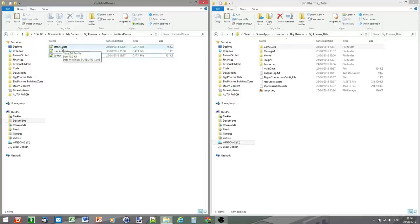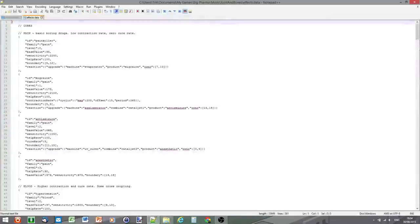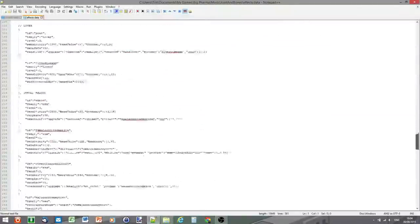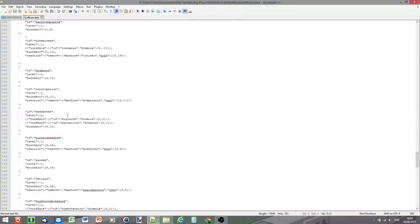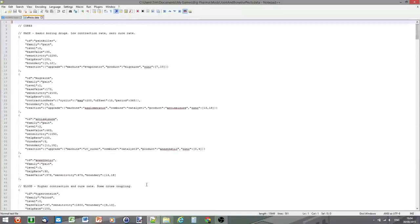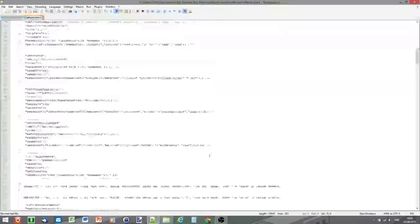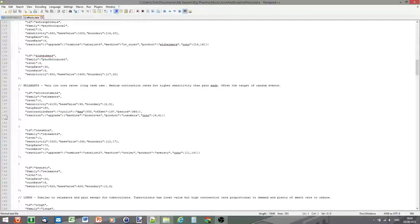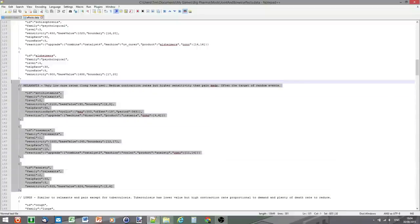We're going to start with effects.data to create the new cure family. Open it up in your text editor and have a look around — you'll see all the cures from the game, as well as the side effects. We've got nausea, pins and needles, headaches, and so on. We're going to delete nearly all of these and just keep one set. I'm going to choose the Relaxants family since the cure family we're creating has only three cures in it.